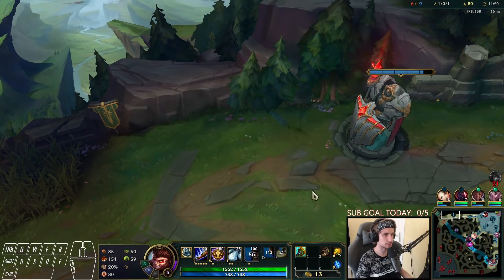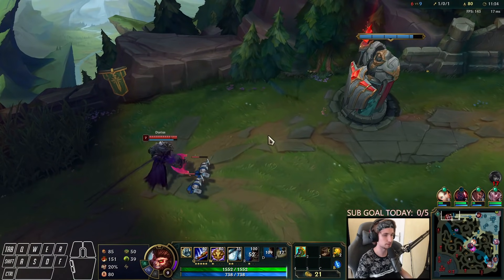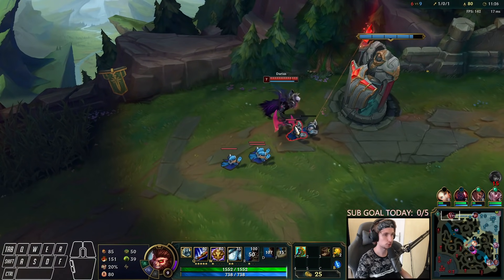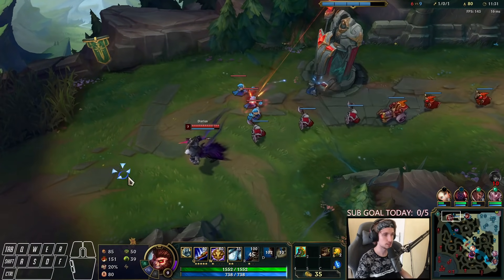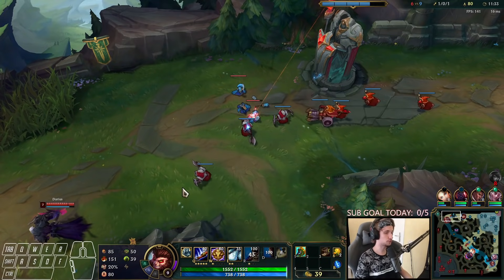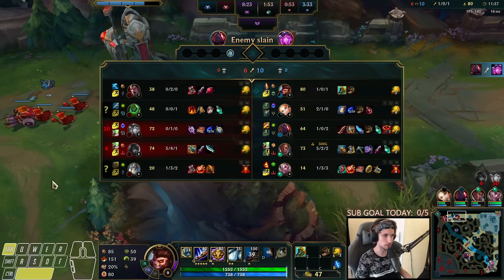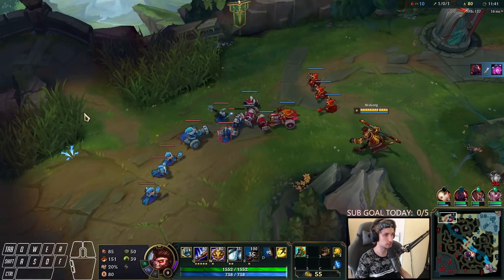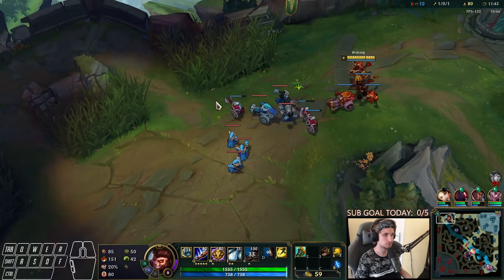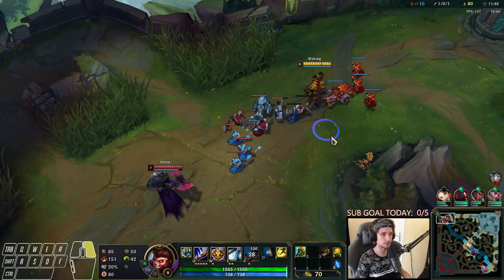I hope Darius isn't going to get the plate here — nah, he's going for it. It's still worth it. We got the back off and got Divine Sunderer. All we have to do now is get a slow push going and we will just kill him. The Divine Sunderer on Wukong is pretty OP, guys — the power spike on Wukong is specifically when you get Divine Sunderer.